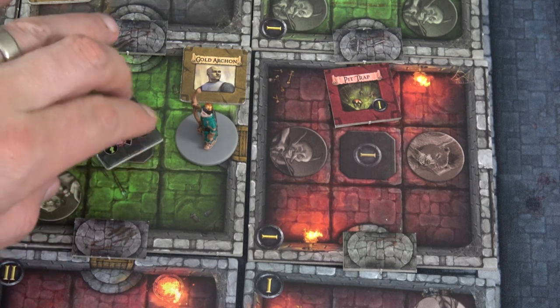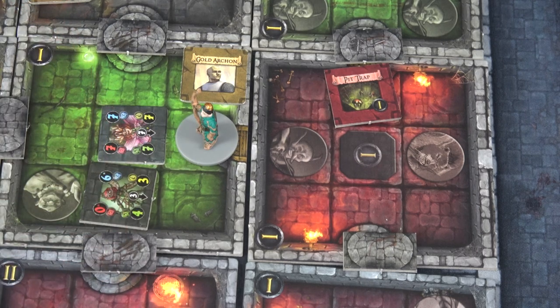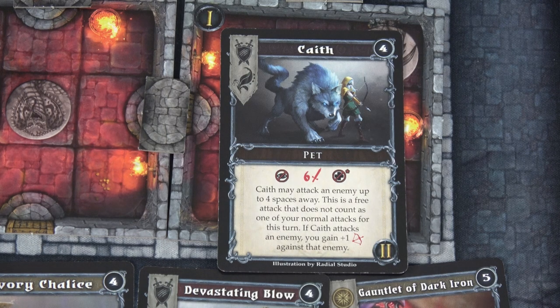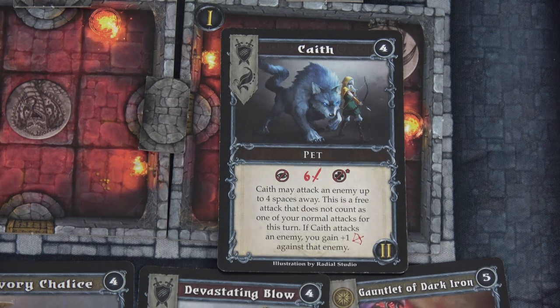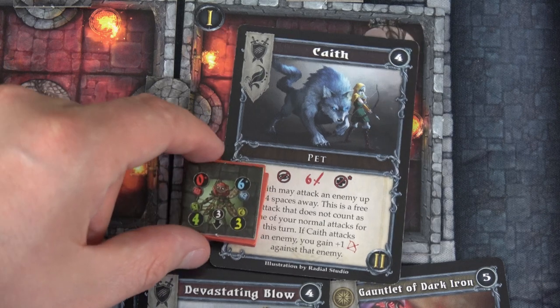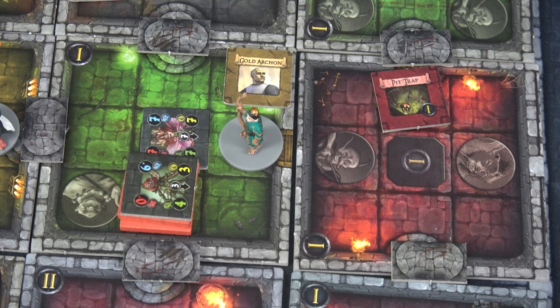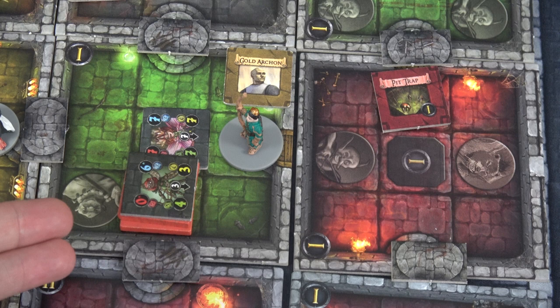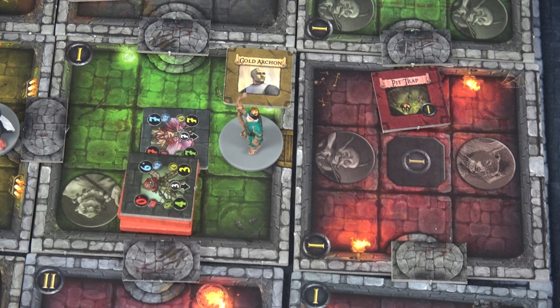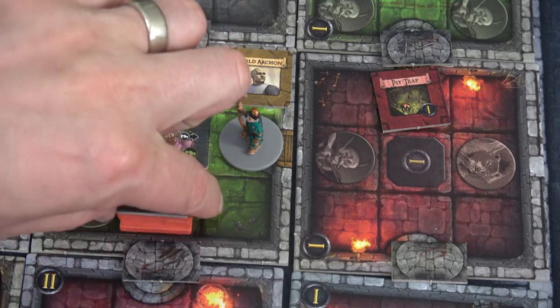How the final enemies work: if you're within two rooms, you could get targeted by the final boss. I have tokens for each hero — I'll randomly choose one each time she activates. She attacks for seven. We do have to remember the Death Fairy will come out facing Mirabelle, and we'll put another Death Fairy right here — four dodge defense and three health. I think the first thing I'm going to do is send my pet Kaith for six attack to attack that Death Fairy — not the Death Fairy Queen, just the Death Fairy. The Death Fairy has four dodge defense, so it'll only do two damage to its three health, but now Mirabelle has plus one damage against this enemy.